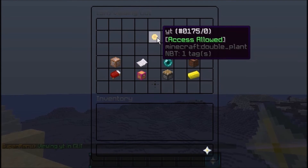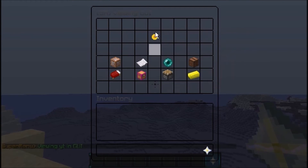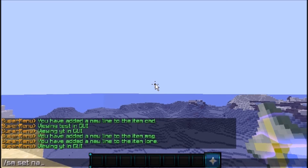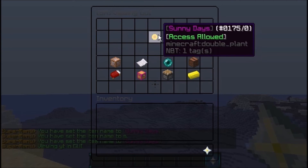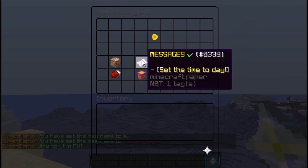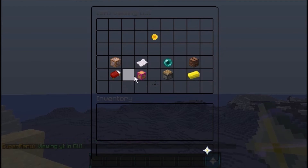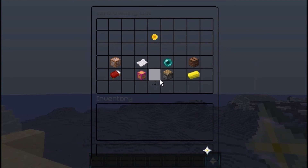Doing SM view YT now shows 'Access allowed' lore and the message is set. I also want to set the display name, so I'll use SM set name YT and call it 'Sunny Days'. Viewing it again shows 'Sunny Days', 'Access allowed', message 'Set the time to day', and the day command.